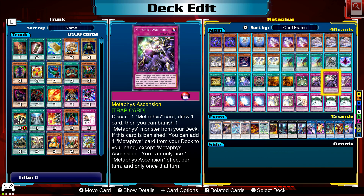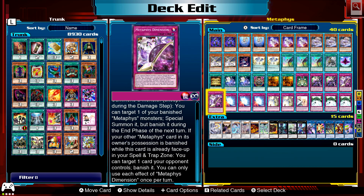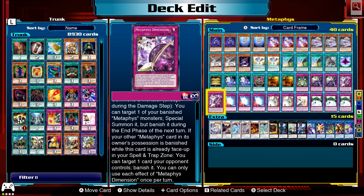Metaphors Dimension has a couple of useful effects: if your opponent special summons a monster except during the damage step, you can target one of your banished Metaphors monsters and special summon it, but banish it during the end phase of the next turn. If another Metaphors card in your possession is banished while this card is already face-up in your spell/trap zone, you can target one card your opponent controls and banish it. Each effect can only be used once per turn.